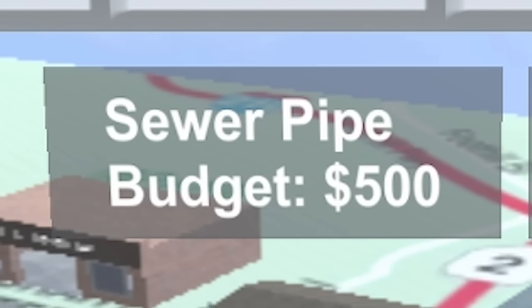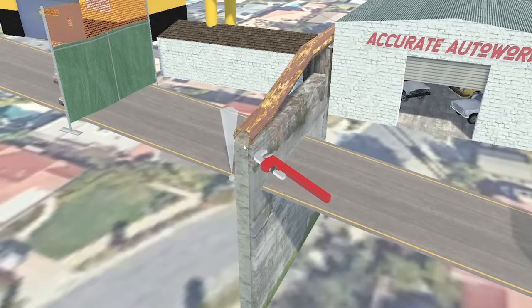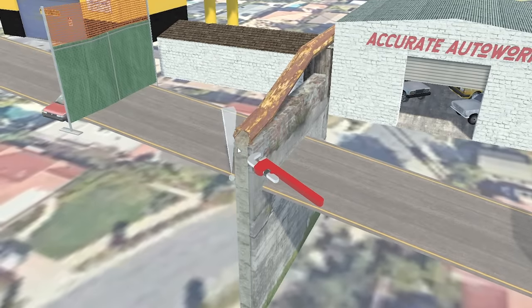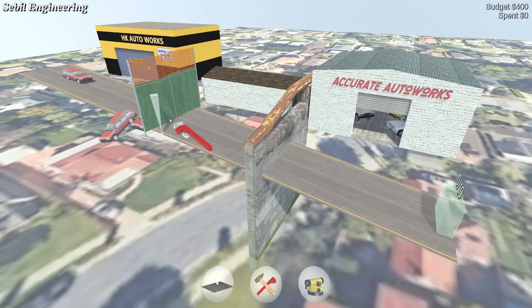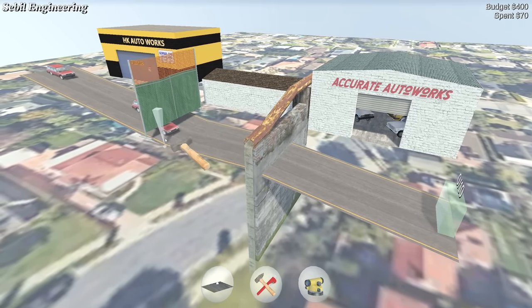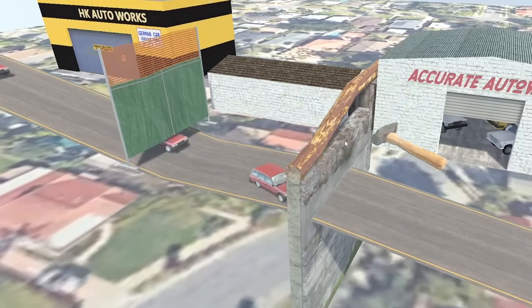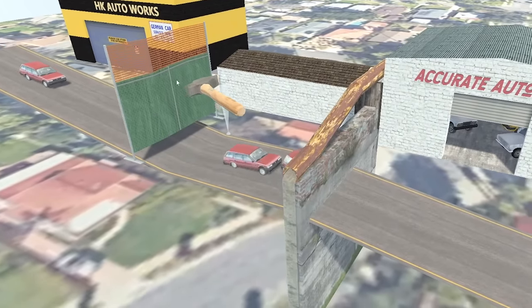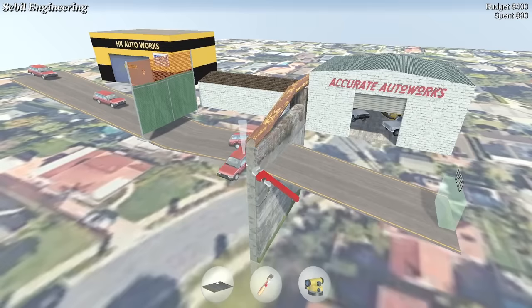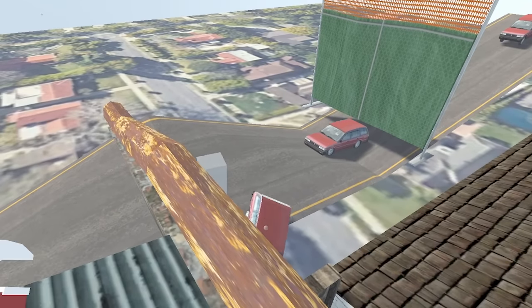This level is called sewer pipe. We've got a budget of 500 — and oh yes, I see the problem. This has become a giant pain in the ass. So basically, like the engineering firm I worked for, there are multiple disciplines all trying to work together but none of them actually talk to each other — which means the drainage is higher than the road, and the fence is too high as well. We've got to get under that fence and get over this poo pipe.